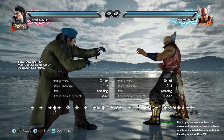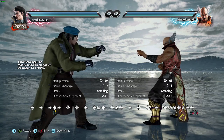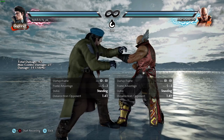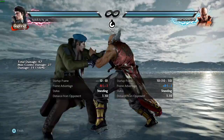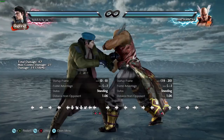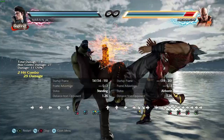Knowing when to sidestep or sidewalk — the general idea is that you sidestep when you think your opponent is going to do a move that you know how to move around. For example, if I'm playing against Hashi and I have a feeling he's gonna do forward-forward right, I can step that to the left and punish easy. The problem comes in with knowing which way moves track — that's the problem most people have.